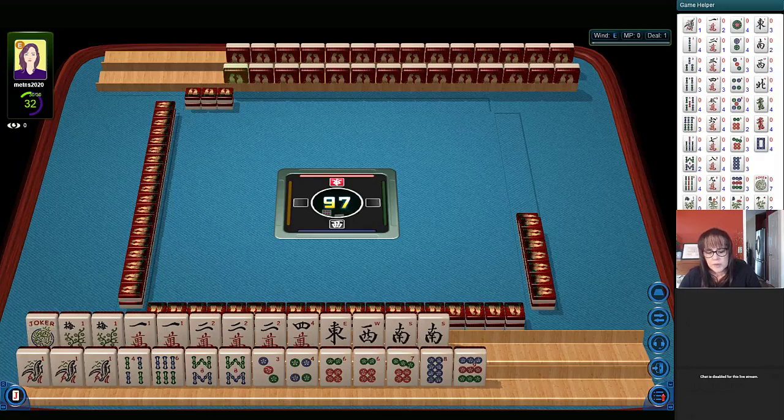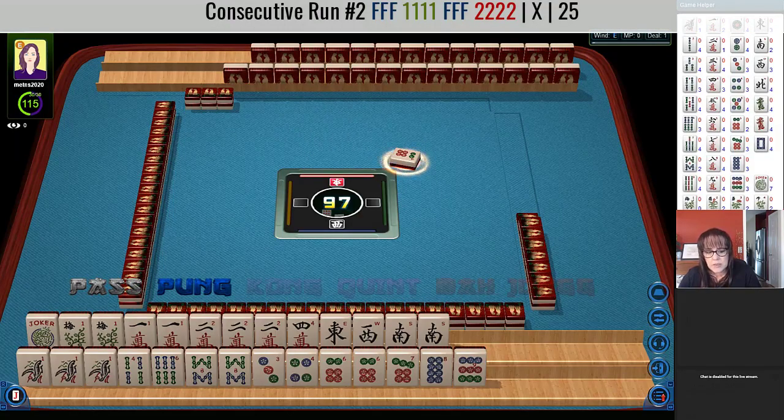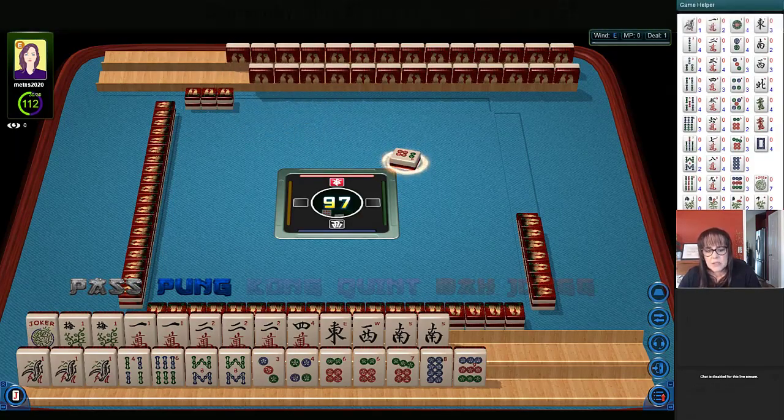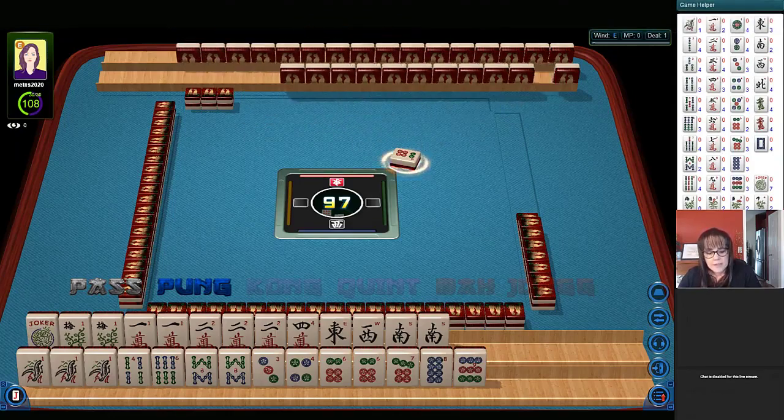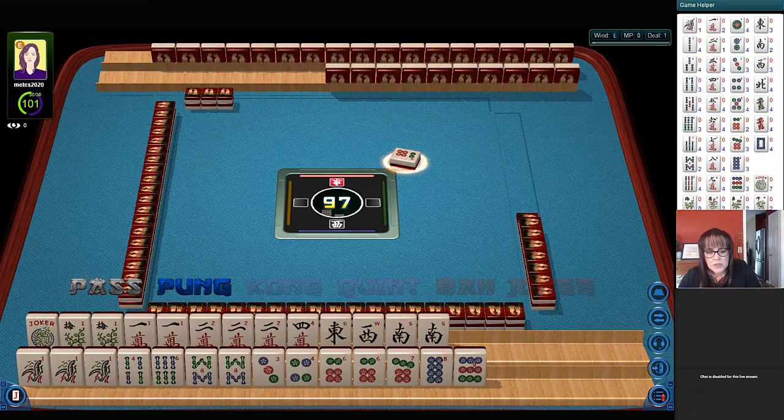I wonder if we can force a quint here — one, two quint. Or what about one, two with the double pong of flowers? We might even be able to do that one pure: one, two double pong of flowers, and then maybe a two, four, six, eight hand on the other hand. I don't think I would claim that six dot for this at the moment because we don't have twos in bams yet.